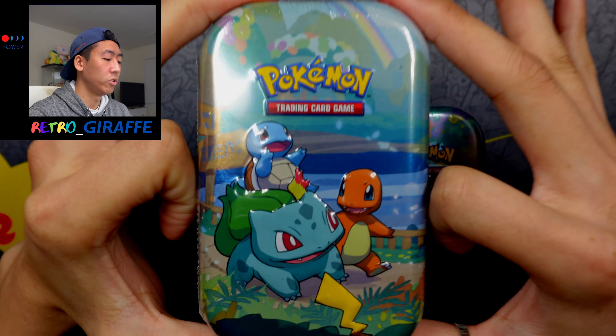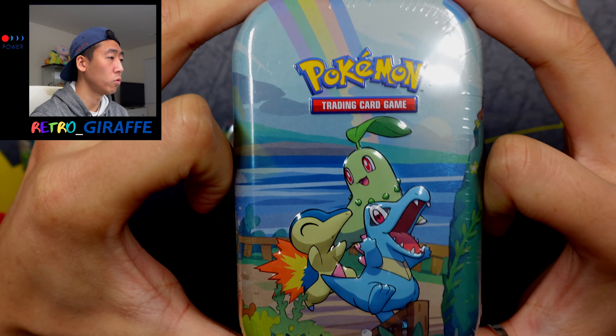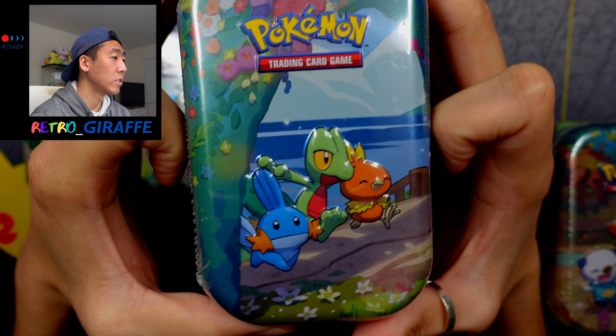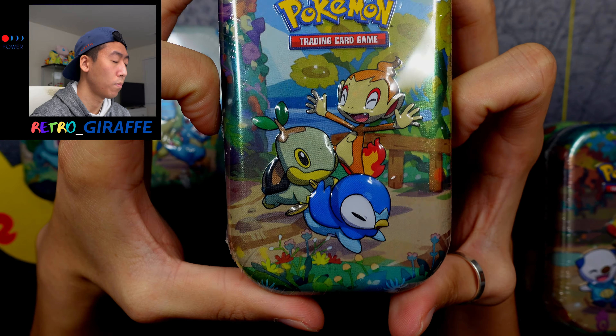Starting off we have Gen 1, which is Kanto, featuring Squirtle, Bulbasaur, and Charmander with a little Pikachu tail. Next we have Gen 2, Johto, which is Chikorita, Cyndaquil, and Totodile. Gen 3 is Hoenn featuring Treecko, Mudkip, and Torchic. Gen 4 is Sinnoh with Chimchar, Turtwig, and Piplup.